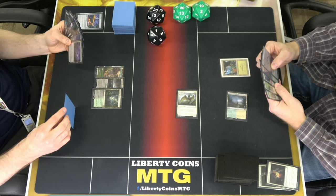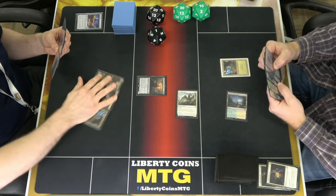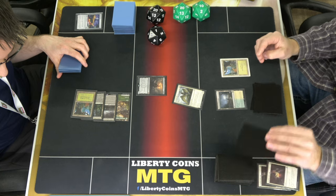Oh, just creature tokens — just hit them. So I'm going to swing out the luchus combat. Yeah, swing out. That's a good one. Bring you down to 28.